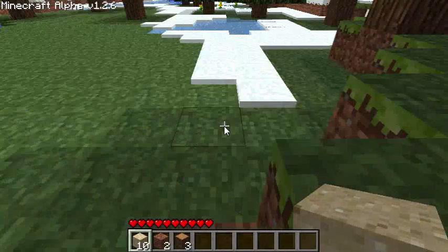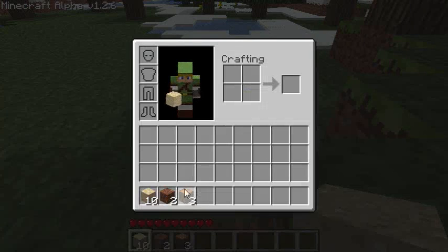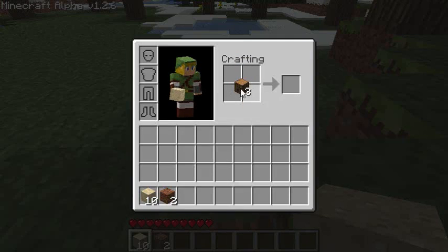Now that I have three blocks of wood, I'm going to start crafting. Take your wood, open up your inventory with the I key — that's the default — and put it down in this crafting square to get planks of wood. Just click multiple times to get large stacks. And there's my character right there — it's Link from Legend of Zelda.